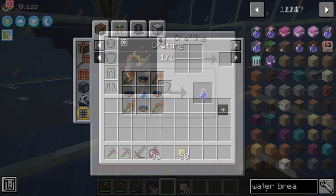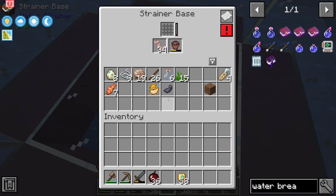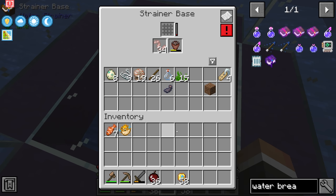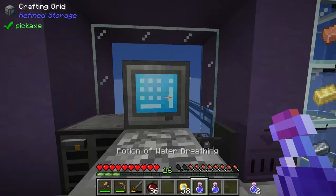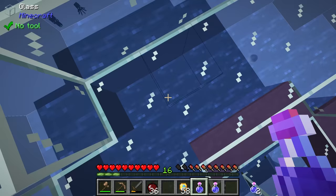Water breathing potions are basically an advanced version of the bowls of water we had before — made with four fish, four bowls of water, and one bottle of water. Each gives three minutes of water breathing. We have a fair bit of fish; I assume you can mix and match, including puffer fish. So we can make two water breathing potions — we just need eight bowls and two water bottles. We now have two potions ready.